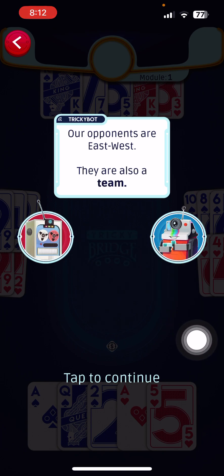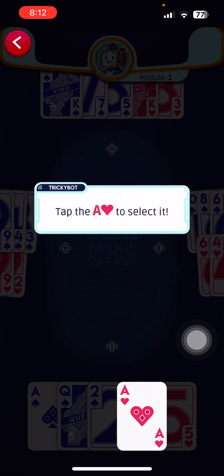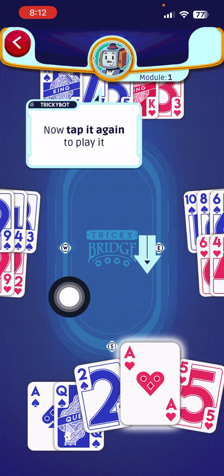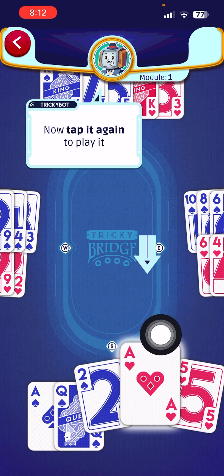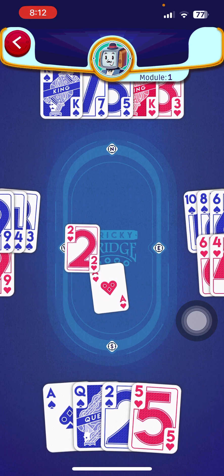These are your cards. Now they're going to tell us to tap the ace to select it, then tap it again to play. This is a kind of safeguard — if you tap the wrong card, you can change your mind and select another card. To actually play a card, you have to tap it twice. There's the second tap — great.